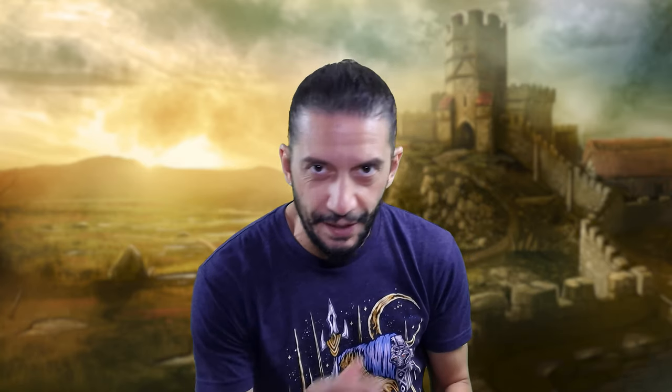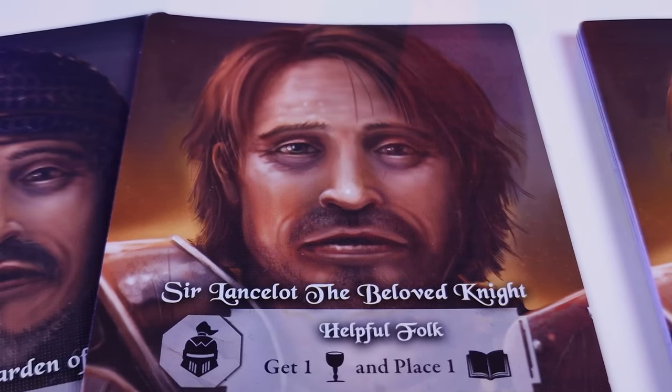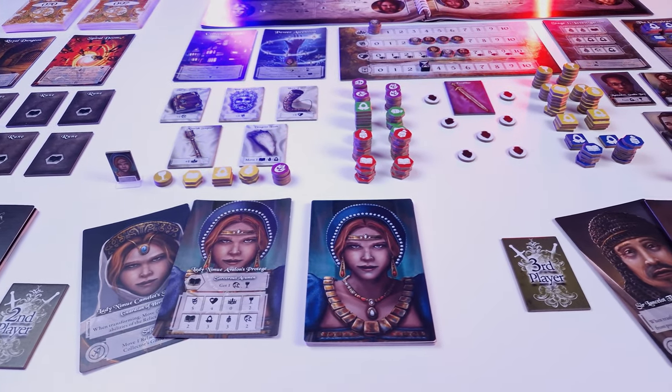There is also the Time Tracker, which defines the number of rounds based on the scene and the scenario cards you are playing. Each player chooses one of the four Monarchs and places the components in front of them. They start with the basic form of their Monarch face up and place their starting units and resources on their player area next to their decision deck.